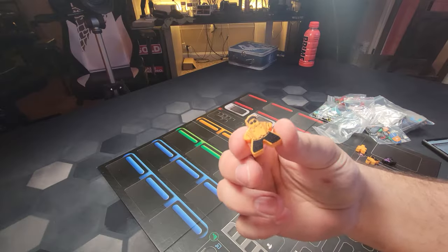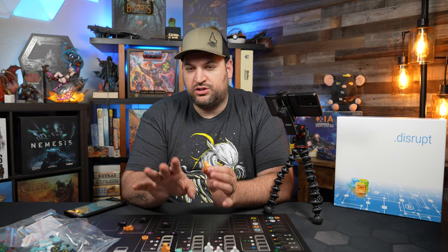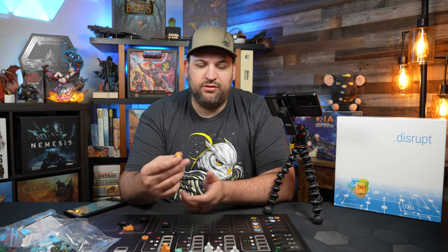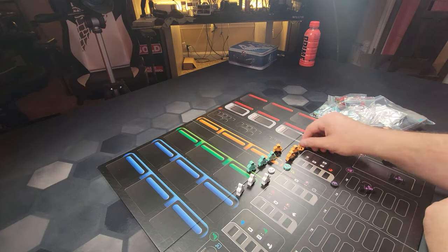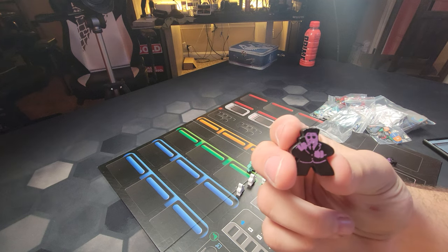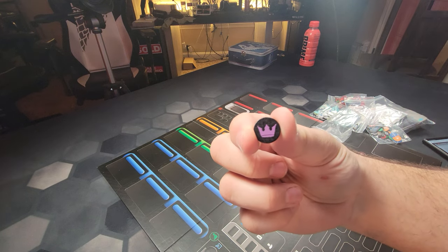And then we have the BPO meeple. I love screen-printed meeples - meeples add a lot of charm and character to a game, and when they add screen printing to give them a little bit of life, it's so much more enjoyable. We have three BPO meeples and the BPO logo. The last one is the market leader - he almost looks like a CIA or secret service agent. The market leader's icon is a crown.